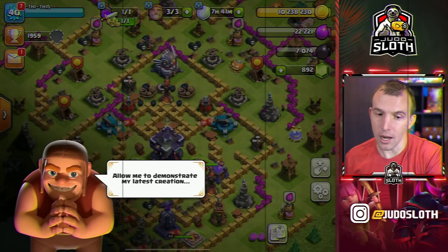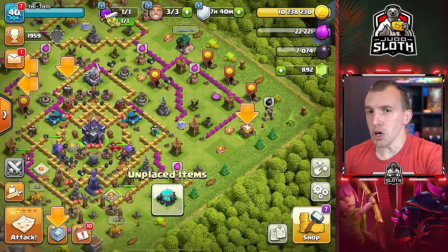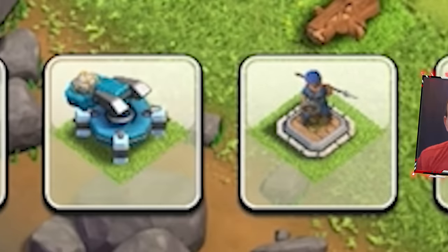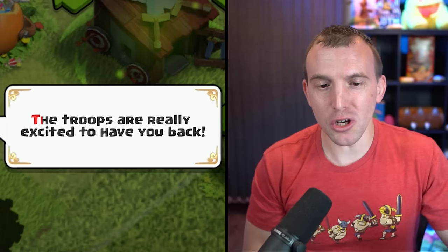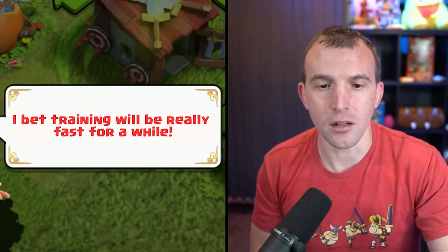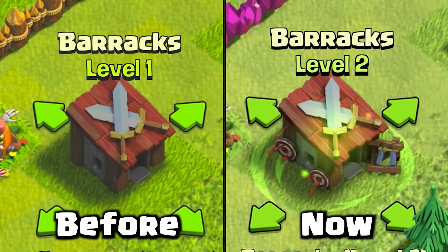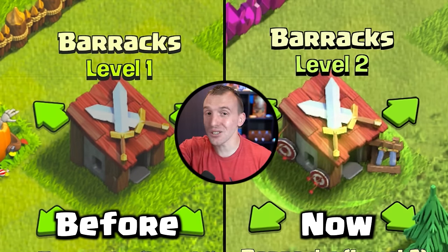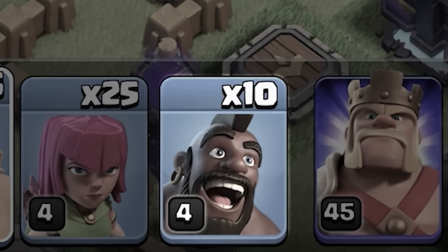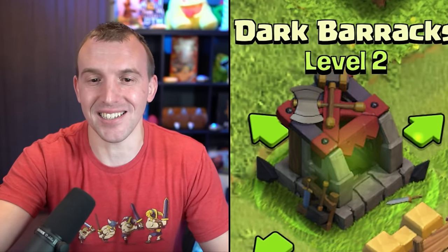There's the Halloween event — lots of arrows everywhere. Let's check out the barracks first. The troops are really excited to have you back — training will be really fast for five days, it's a training speed boost. My barracks was only level 2, which is why I only had barbarians and archers. The dark barracks was level 2 as well — we got the hog rider. So we literally couldn't take any other troops into that attack.